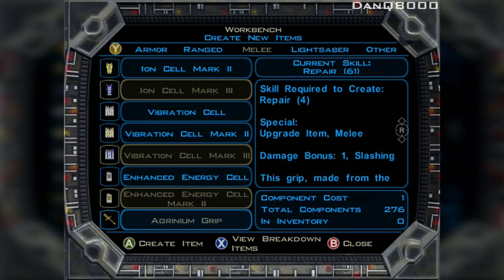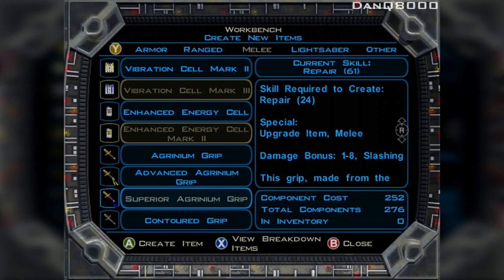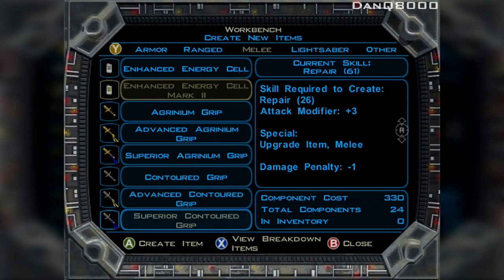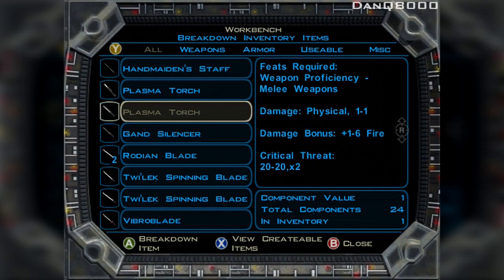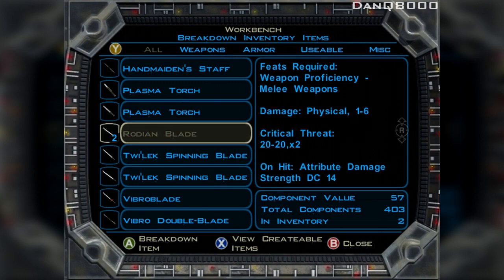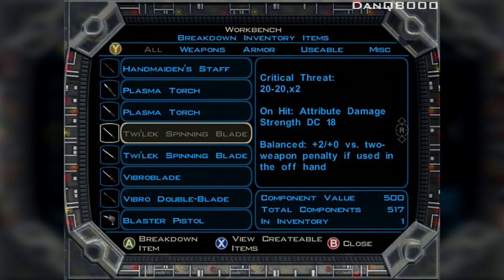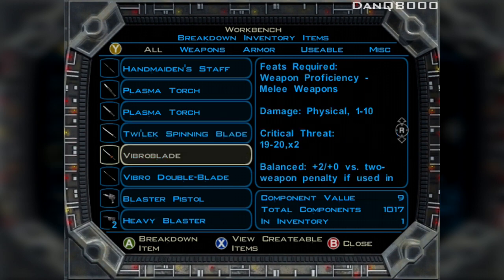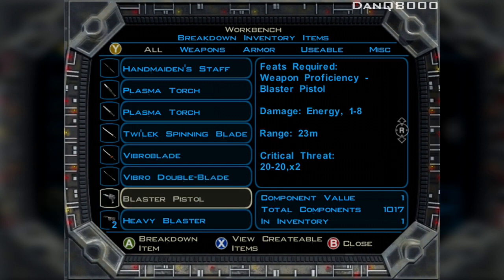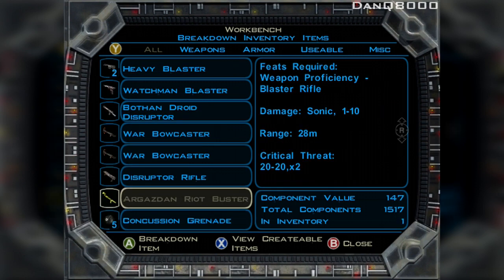Can I make anything else? I'll make that. Now let's break down some stuff. Holy crap, look at that damage! I'll break it down — look at how much you get for it though. Wow, it gives you a lot. I'll get rid of one of them. Look at all those components. Get rid of them both — that way I can make stuff I don't have to worry about.